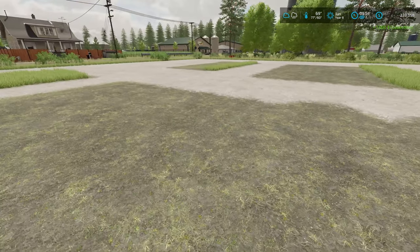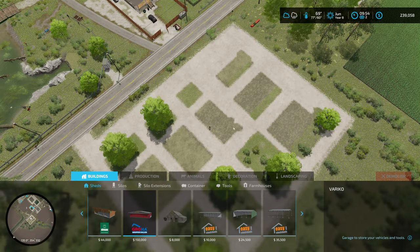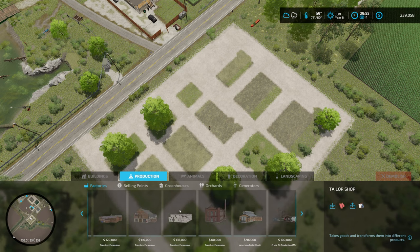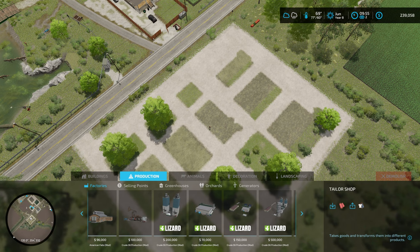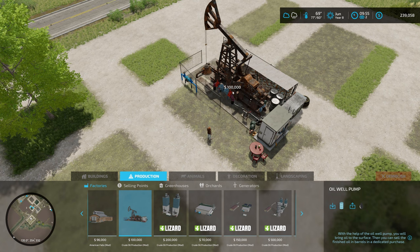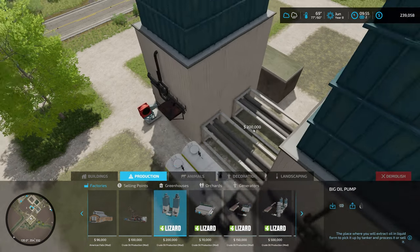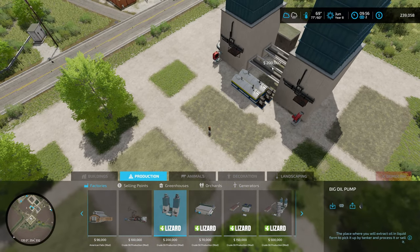One person has guessed correctly — it is crude oil. Nothing too spectacular but if you haven't seen it you might wonder what this is all about. We do have a variety of production buildings we can put down. This one here I like the looks of for making crude oil, but the problem is I have to bring barrels here to extract it. We're going to go with this one instead — all it needs is wind.